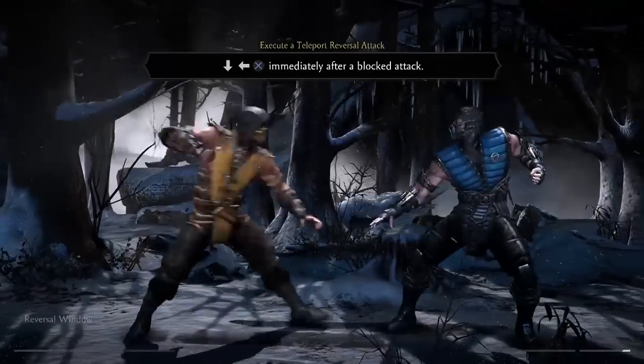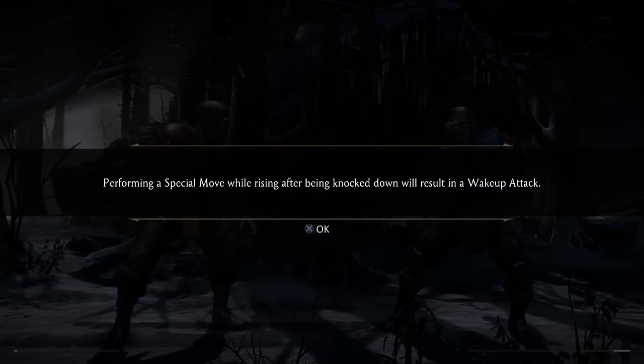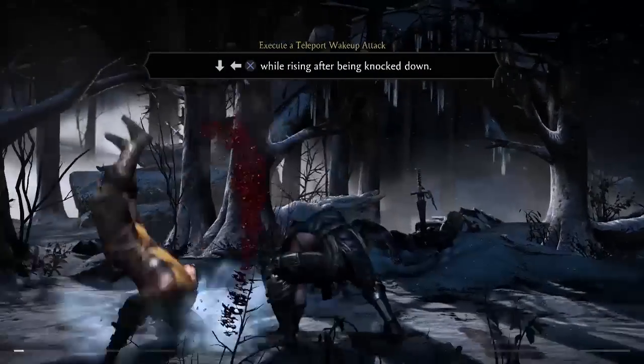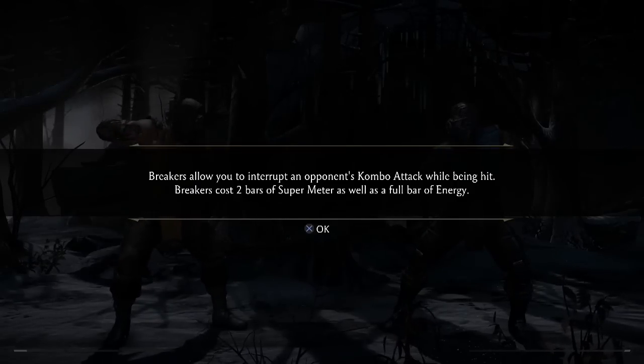Here are reversals — there's just a small reversal window when you block something. After a knockdown there's also a reversal window — do something and it counts as a wake-up attack. So your wake-up attack is kind of your escape in the game.